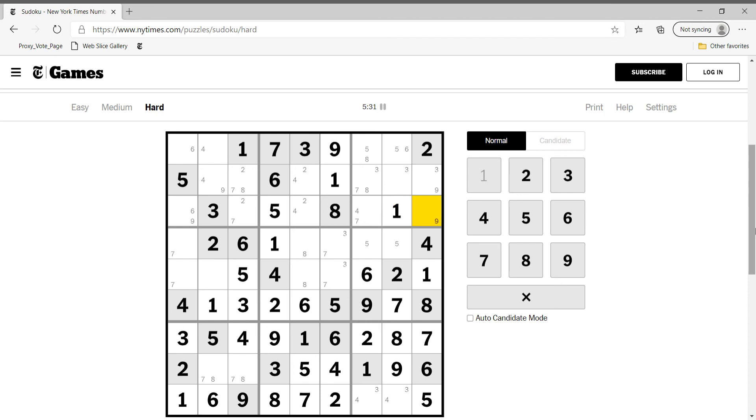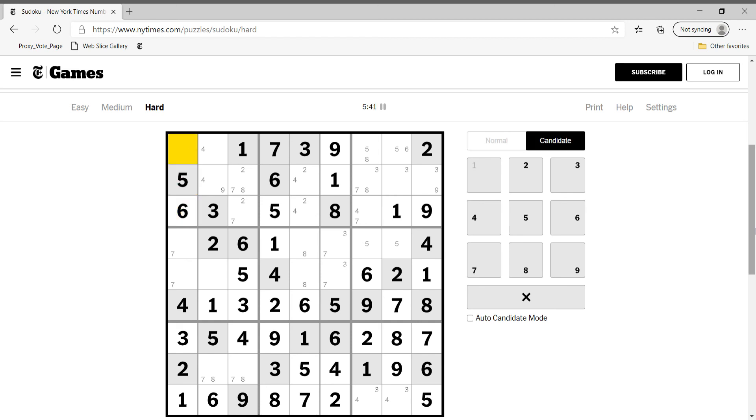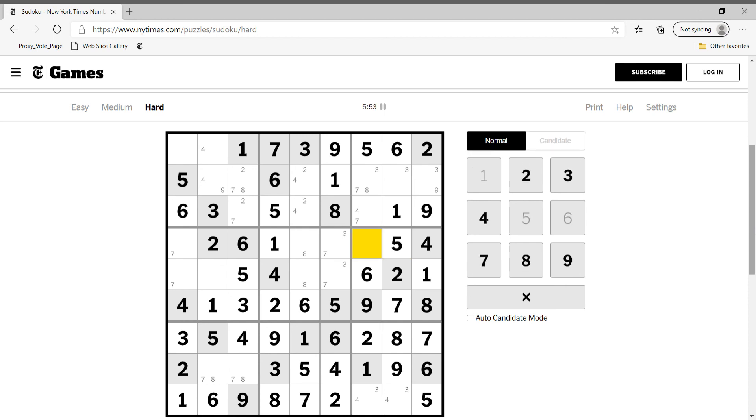This cannot be six or one, so this is nine, and this of course has become six. This is not six — looking across, this has to be six and this has to be five. This is five, this is five, and this is three.